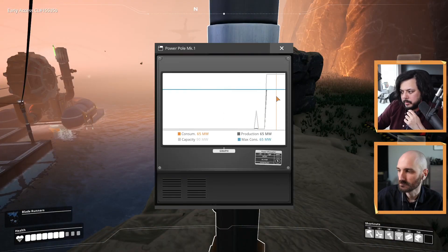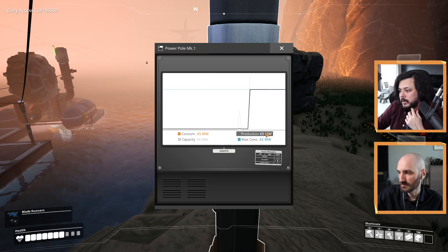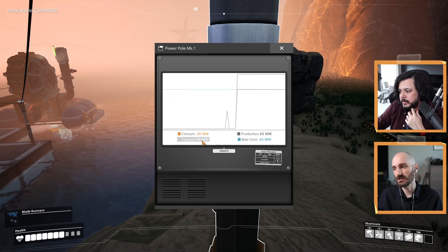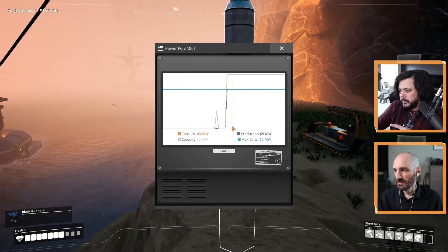So the blue line there is your maximum consumption from buildings. Production is how much you're making — so you're currently making exactly the amount that you at most will use. And then the capacity is how much I can use. So biomass generators work a little differently — that's why the consumption and production is matching.